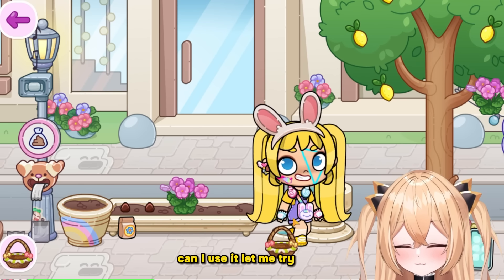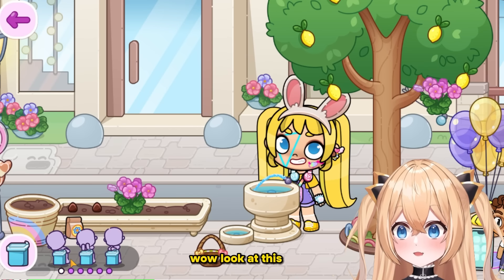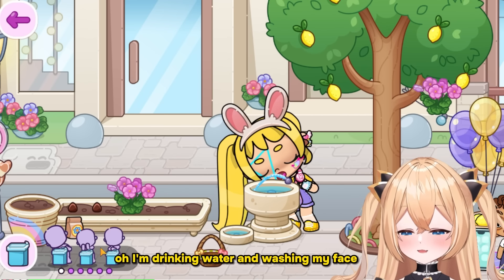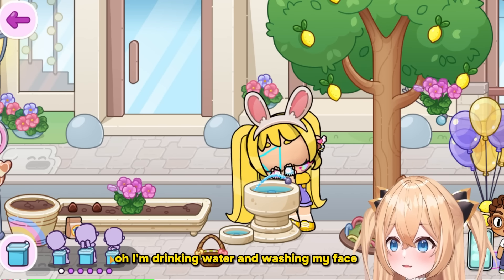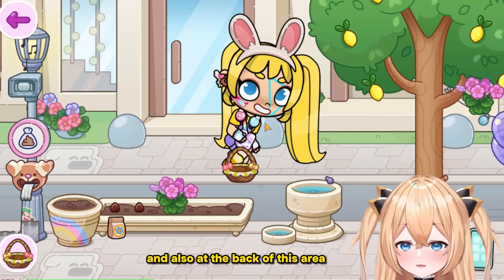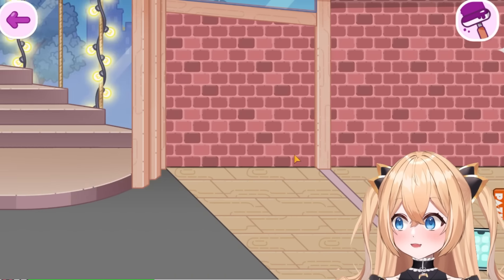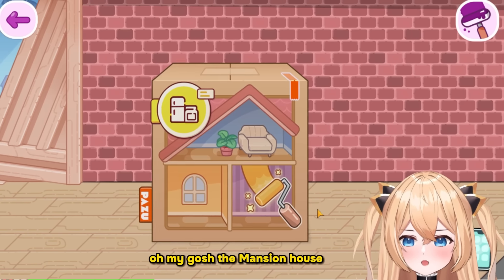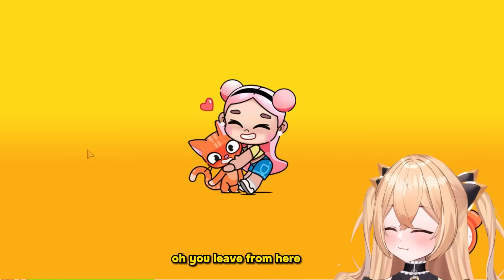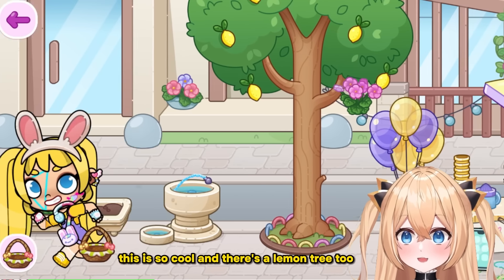There's a water fountain here — can I use it? Let me try. Oh you can drink water, you're washing your face! And this one — washing my hands, so cute. Also at the back of this area I think this leads somewhere. Oh my gosh, the mansion house! This is so awesome. You leave from here — that makes a lot of sense.